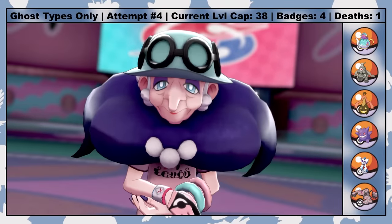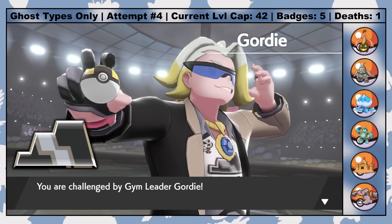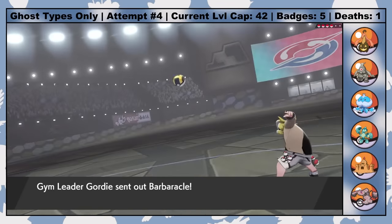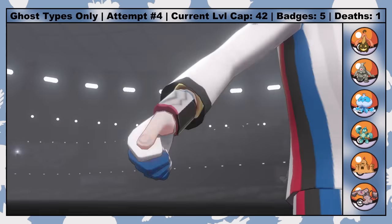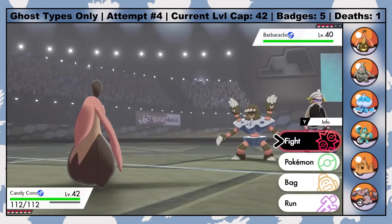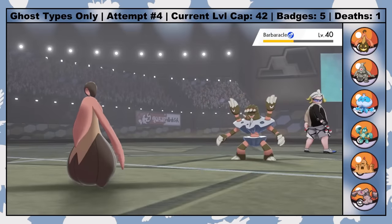That's the 5th Gym Badge obtained. From here, it's a stone's throw to get to Circhester, where the 6th Gym Leader Gordie awaits with his Rock types. In between these two Gym Badges I spent a good deal of time exploring the Wild Area and leveling up my other Pokemon, so once again I forgot to turn battle animations back on. Gordie is also not particularly hard, so to conserve XP, I leave some of my heavy hitters on the bench.